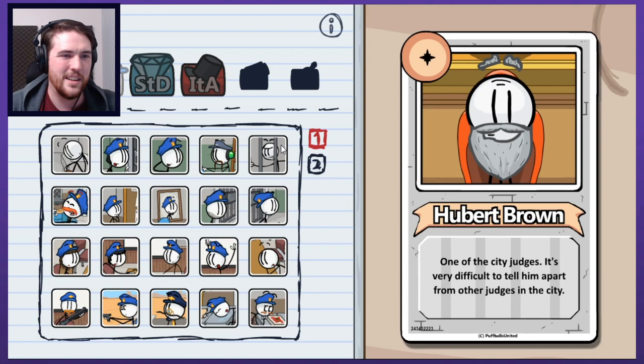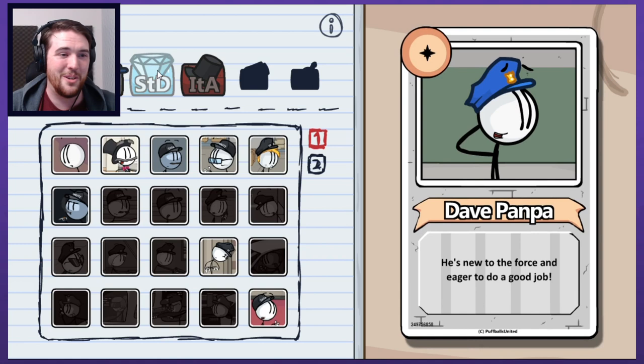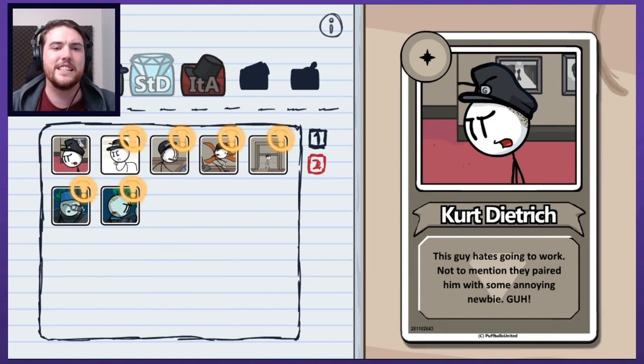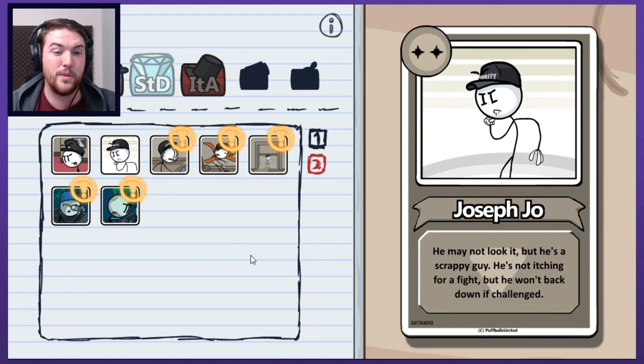Todd Slimmons - it's hard to work odd hours at a museum, your sleep hours get all messed up. He's doing his best. Dave Pampa - he was fired from his previous job for negligence. He bounced back quickly though and found a new job as a security guard. I'm guessing he was one of these guys. I like the idea of there being a level of continuity there, further ties between games. He's new to the force and eager to do a good job, and now here he is - he did not do a good job unfortunately. Kurt Dietrich - this guy hates going to work, not to mention they paired him with some annoying newbie.